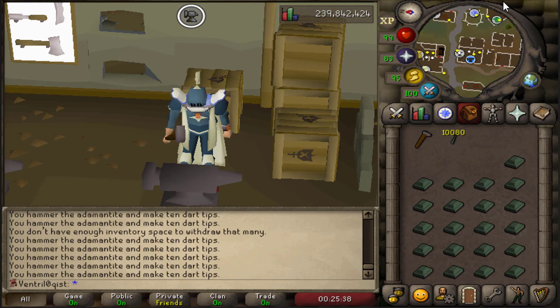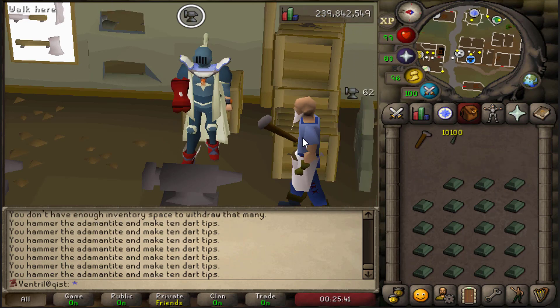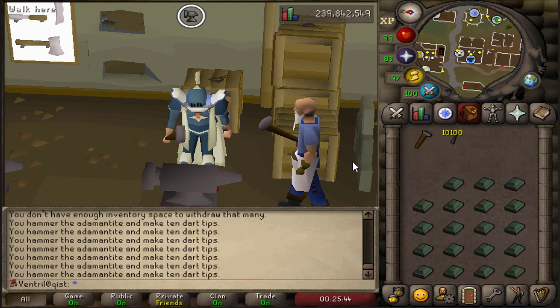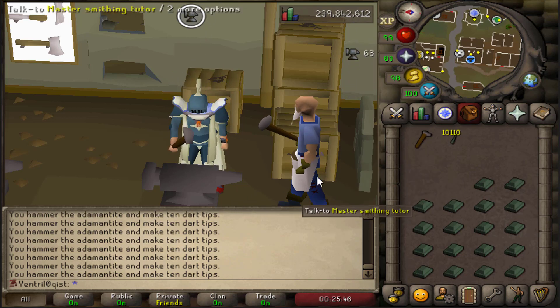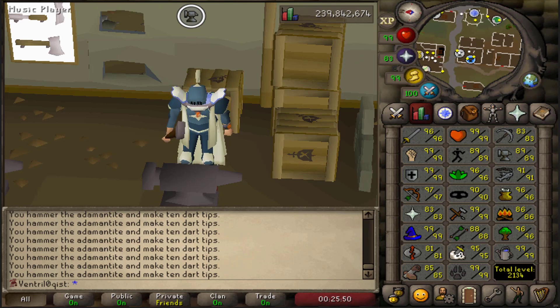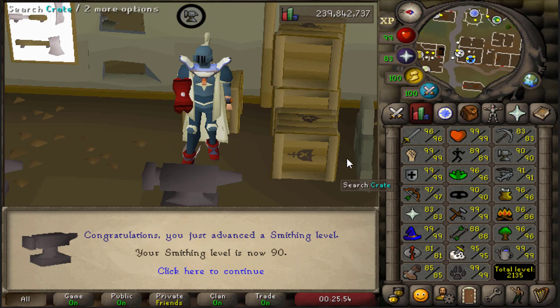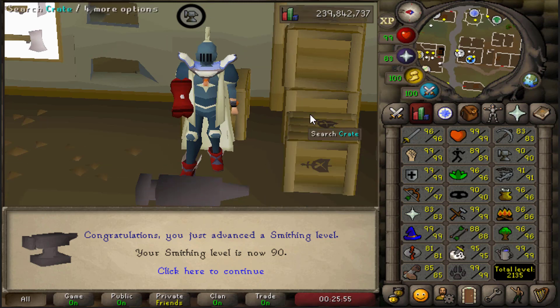Currently coming up on level 90 Smithing here on the hardcore - made more than 10,000 adamant dart tips, so that should last for a very long time. More importantly, that is going to be our 17th skill to get to level 90 or above, with only a few remaining such as Prayer, Runecrafting, and a few others. Very nice level right there.